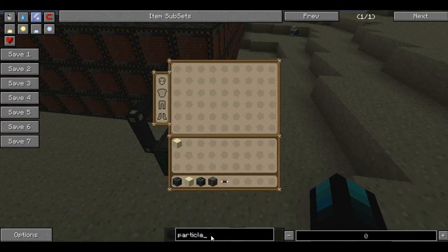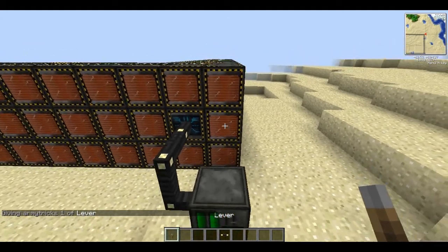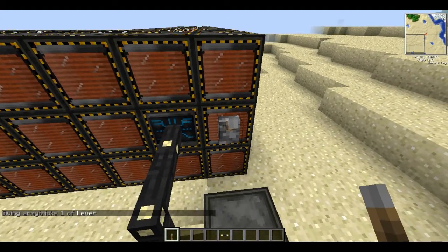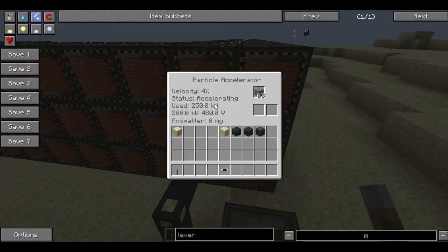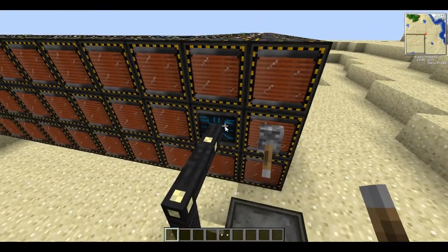Now you need something to trigger it, and we're going to use a lever. Attach it to the side and flick it on. You should hear that really low sound. The velocity is how fast it's accelerating, and that shows how much energy you've been using. Even one battery box finds it quite hard to cope with that much power.